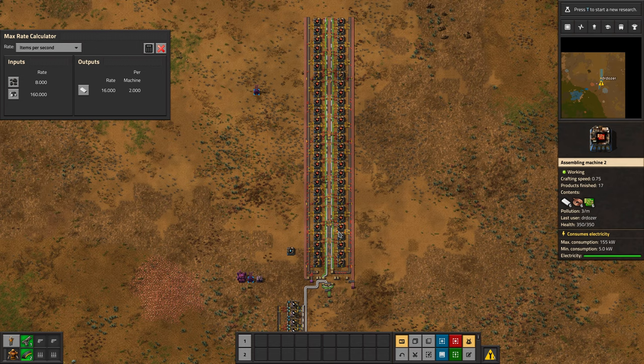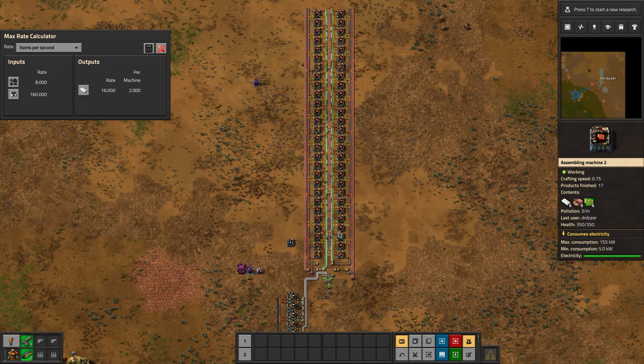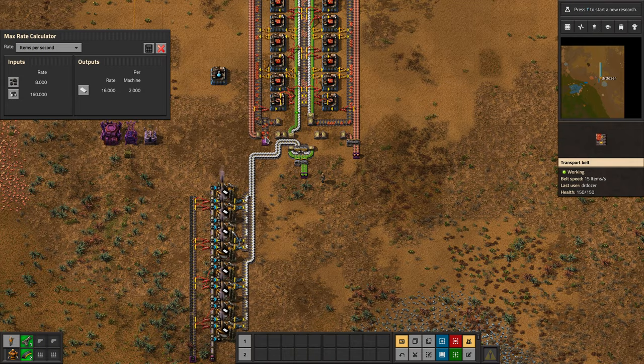That's a perfectly sensible build. And if you upgraded from yellow belt to red belt, you could double the size of this. If you upgraded to blue belt, you could treble the size of this. Another optimization you can make is, instead of feeding in one lane of copper, feed in two — though copper is probably not going to be your limit for a red circuit build. So this is what you would do on a main bus — you would dump this onto the bus and it would go off in its own merry way.